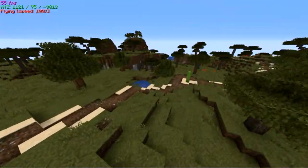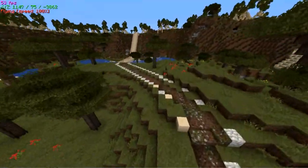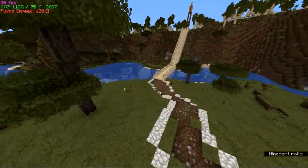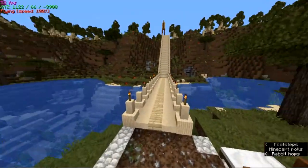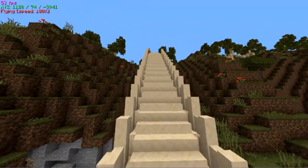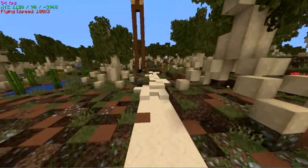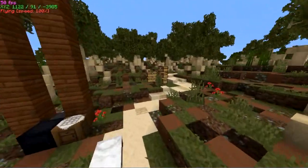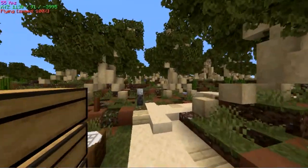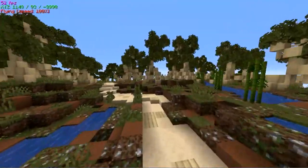This bridge and the staircase right after it I built to replace the one that was temporary. Here you can see the mangrove forest with the customized trees and the randomized floor pattern. This path meanders through the customized mangrove forest.